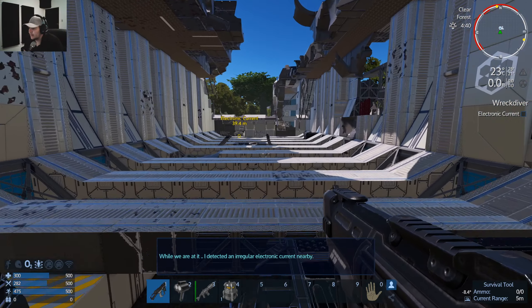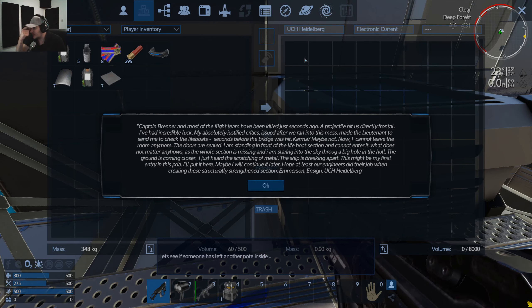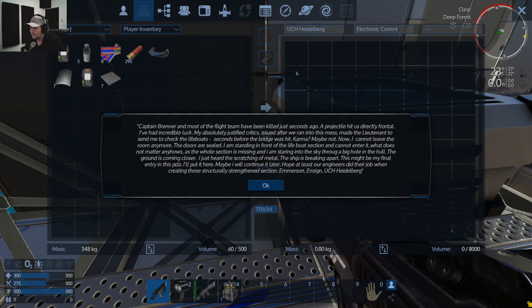I detected an irregular electronic current nearby. Another log: Captain Bretner and most of the flight team have been killed just seconds ago — a projectile hit us directly frontal. I had incredible luck. The lieutenant sent me to check the lifeboat seconds before the bridge was hit. I can't leave the room anymore — the doors are sealed. The lifeboat section is missing and I'm staring into the sky through a big hole in the hull. The ship is breaking apart. This might be my final entry in this PDA. Ensign, UCH Heidelberg.